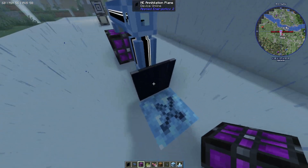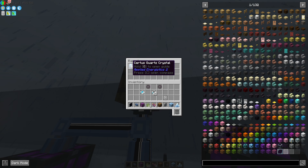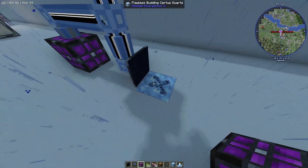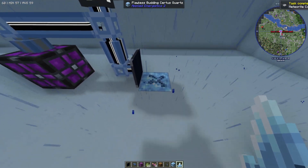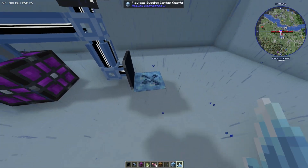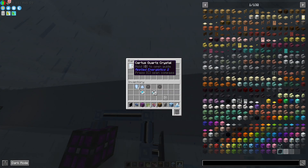Whatever block you have, just place it down here, and next we're going to have the annihilation plane connected up. Inside the barrel you want to place a certus quartz crystal. What this does is when the annihilation plane is able to collect a certus quartz crystal, it's going to break the item in front of it. So when it grows into a cluster, it will go ahead and break it — but it won't break it too early, only when the item is available in the barrel.